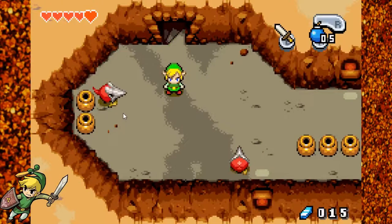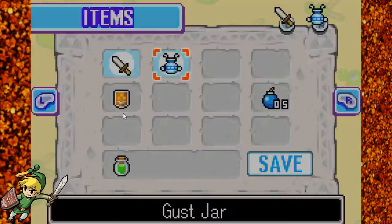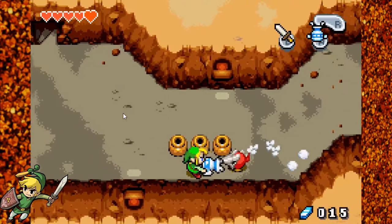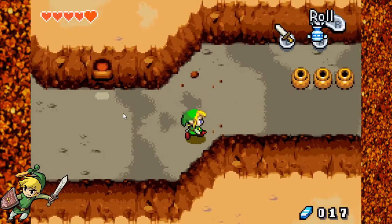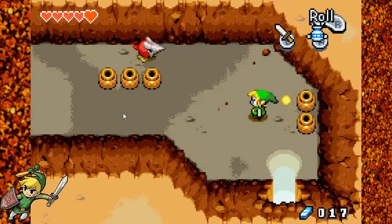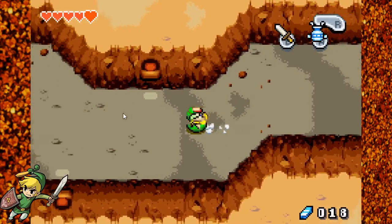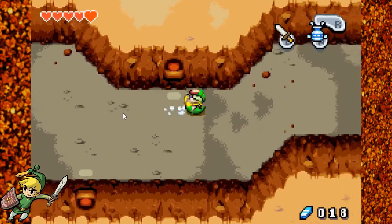Here we have a new enemy, and Ezlo's going to tell us about him. Once you've pulled off their iron mask, these guys are no trouble whatsoever. I thought there are other games where these guys appeared where you use the magnetic gloves to pull their masks off — I think it might have been The Four Swords Game Boy game. But they're really easy once you take the masks off. You could also try to hit them from behind, like the Dark Nuts from the original Legend of Zelda, but that's hard.